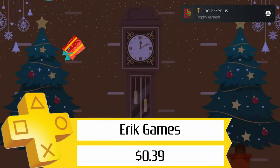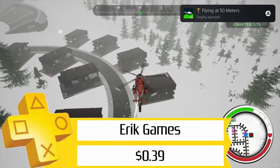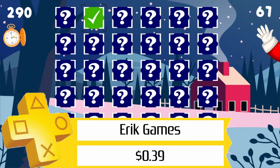Next up, we've got a set of games from Eric Games, a.k.a. Sometimes You: Santa's Speedy Quest, Heli Chapter X, Jigsaw Tetra, and Christmas Journey Puzzle. They're all on sale for only $0.39 each, so you can grab four stacks for only $1.56.